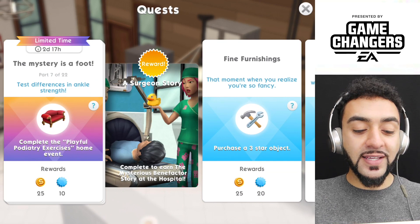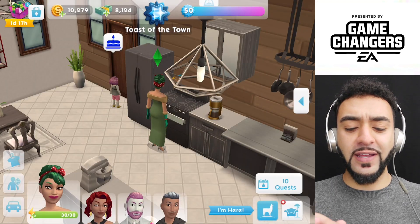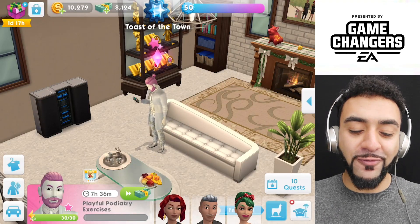Let's go to the next one — test differences in ankle strength. Complete the playful poddy tree exercise home event. This is going to be a long event, I bet. How long is this event? Seven hours. Okay, it's not as long as I thought.